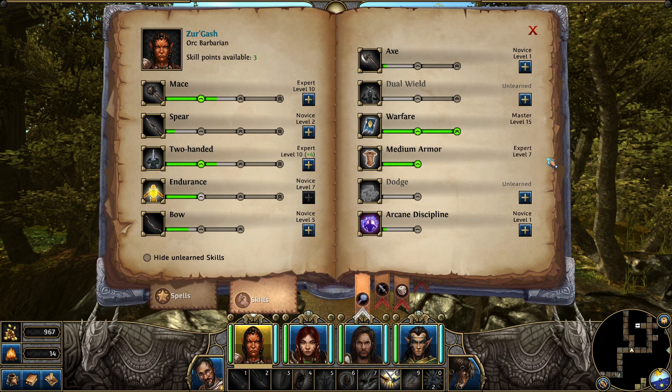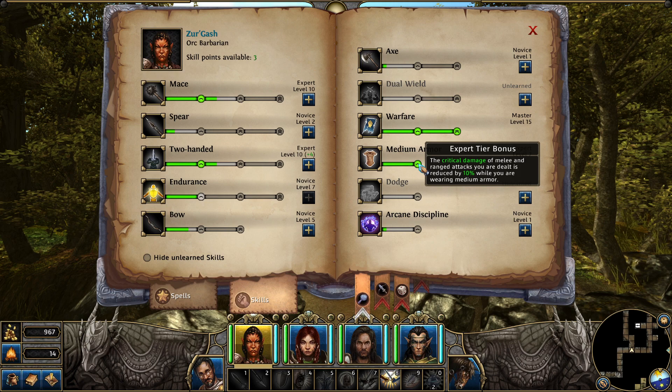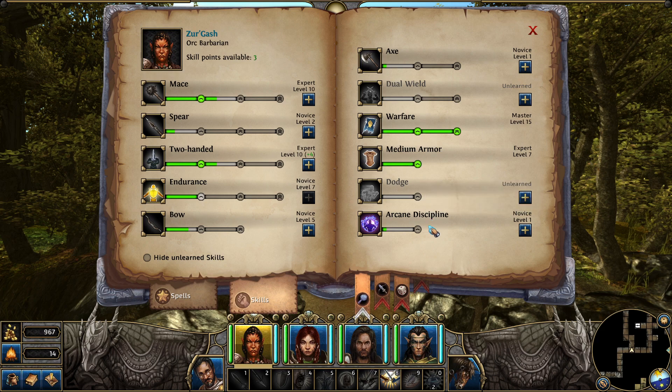She can only get so much medium armor. That's what I learned, by the way, guys, when I was watching my own video. I thought we just need to unlock this and the bar will appear or something. That's as far as these go. We can't actually... like, endurance we can train all the way up. Bow we can get to here. Medium armor's capped at that. We might want to learn dodge, really, for defensive purposes. Or endurance.